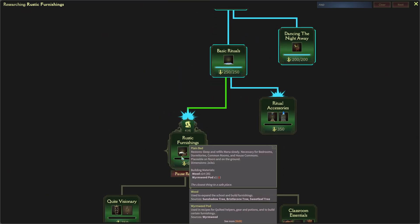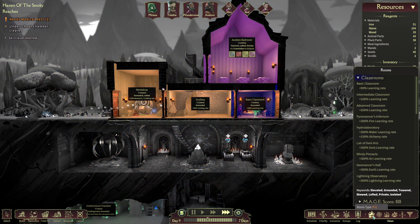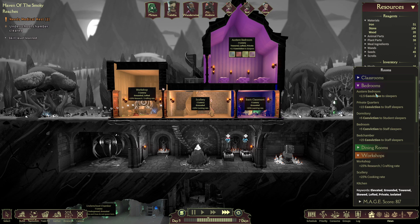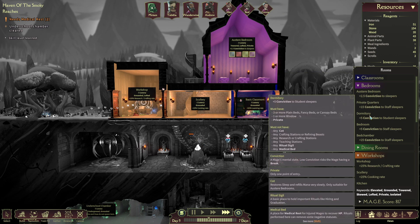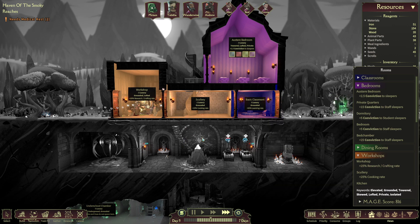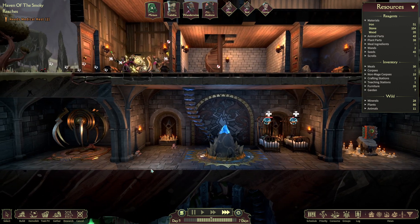We'll get the windows and then we'll get the plain bed. The windows are really good because under the room types, if you look at the bedrooms — the dormitory down here — you get plus five conviction. Any cot must not be there — it needs to have three or more plain beds or higher, but needs at least one window. So a dormitory would be a lot better.